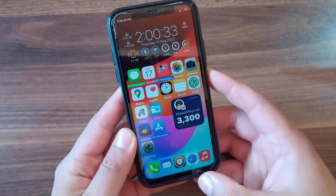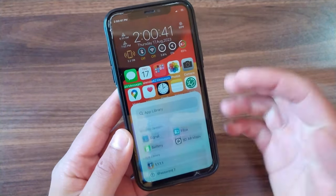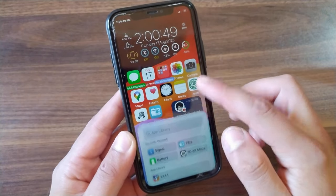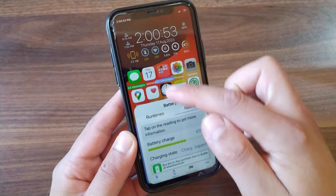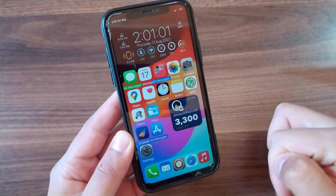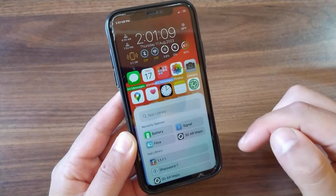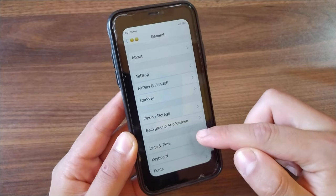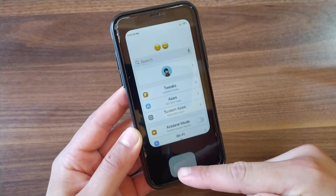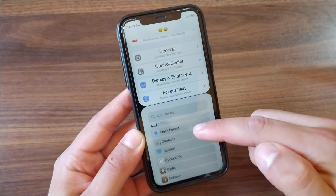The next tweak is Dynamic Stage. This tweak allows you to split apps and open two apps at the same time. You open it from the bottom right side, which gives you a small window to open any app over the current app. You can move the stage to the top or bottom of the screen. Drag the stage down to hide it, or swipe up from the bottom right to exit. The animations are really good and it works well with other tweaks.